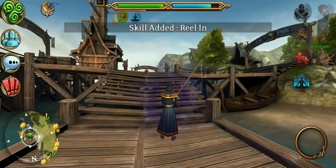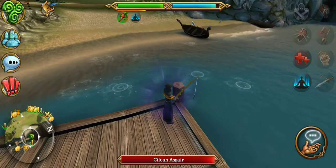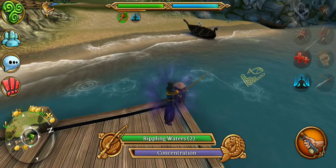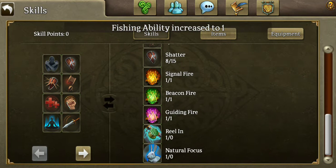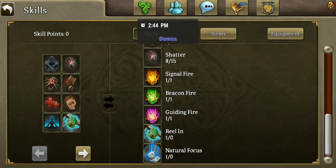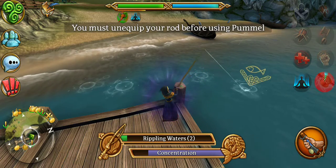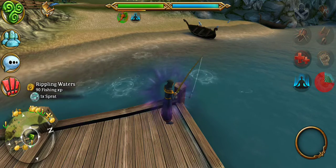Then we're going to equip the fishing rod and run over here. Once I have the fishing rod equipped, I can click these fishing spots. I'm level one, so I should be able to get level one, level two, whatever. If I go into my skills while I'm holding a fishing rod, I get a skill called Reel In. This is the level one version of that skill, and you can see it's just a direct damage skill to the fish.